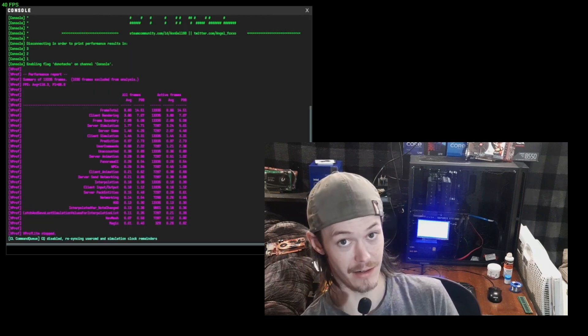With 16 gigs we're getting 138 average and a low of 60. With 8 gigs we're getting 116 average and a low of 68. The better low with 8 gigs could be due to signal integrity — from the RAM sticks to the CPU it's a little bit better because it doesn't have to go through as many pins. With fewer sticks the contact points are fewer and closer, so signal integrity is slightly improved. That's why your 1% or 0.1% lows could actually be higher with only two sticks of RAM.